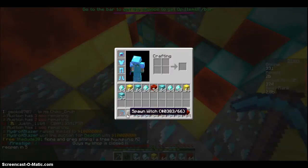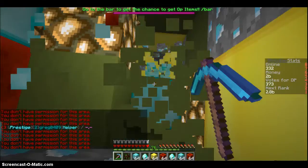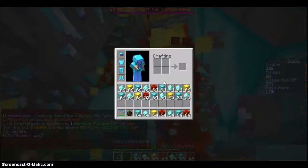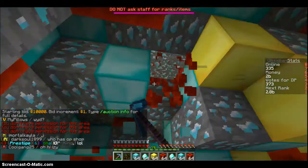Oh, I got a spawn witch egg — that's cool, I guess. I can probably auction that off. I'm basically mining. My inventory is just about filled up all the way.